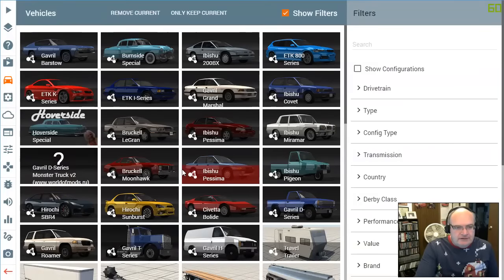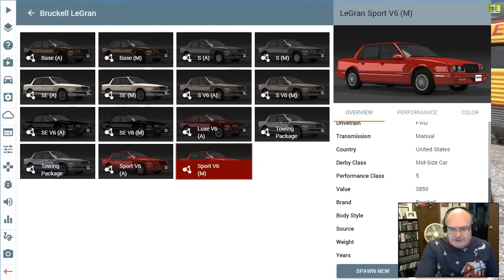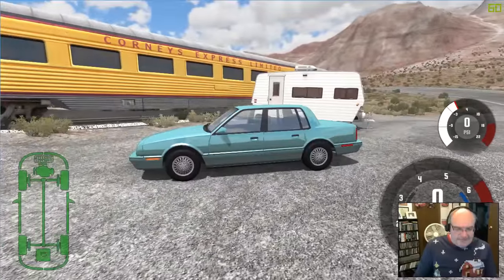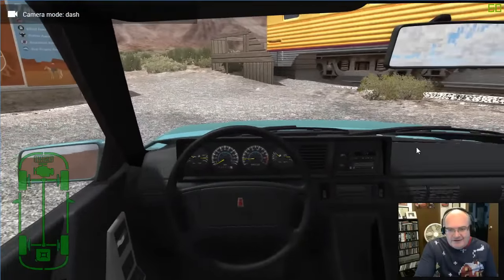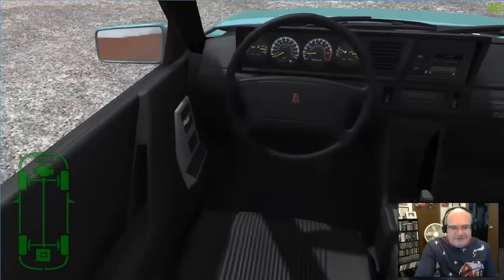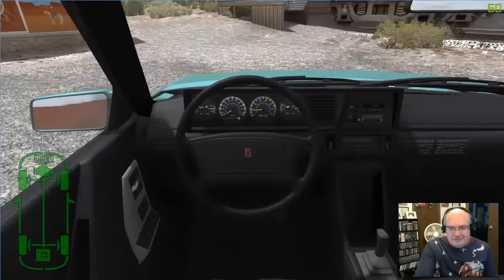That is the Bruckell LeGrand. Manufactured between 1984 and 1988 — it is a very 80s looking car. Let's get in and take a look around. Look at that: cassette player, awesome power windows, power locks. We are uptown, folks. I love the center-mounted rear brake light.